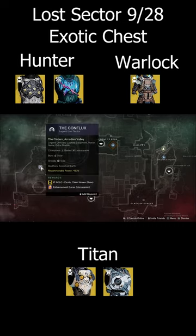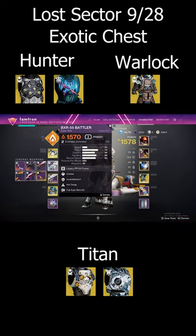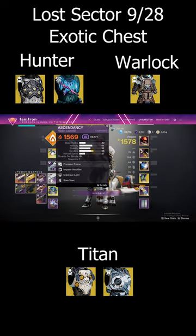Today's Lost Sector is going to be located on Nessus. It's the Conflux with Barrier and Unstoppable Champions, a Solar Burn, and Void Shields. So we're in exotic chest armor. Highly recommend using the Arbalest along with a Solar Pulse Rifle and a Solar Heavy Weapon.